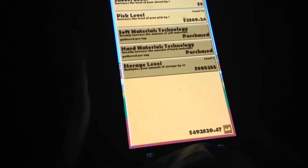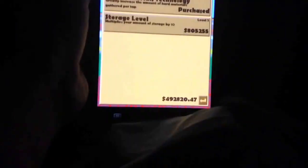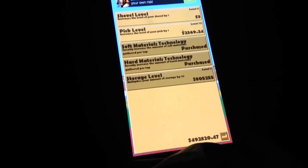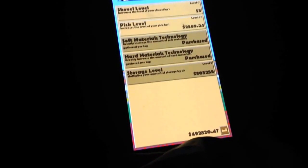The storage is right here, and I bought this stuff in the last episode: the soft materials technology, which greatly increases the amount of soft materials — like clay, sand, and dirt — and then the hard materials technology, which greatly increases the amount of hard materials gathered per tap.